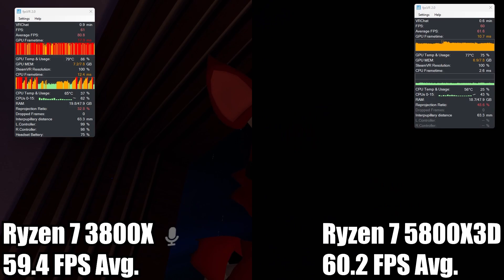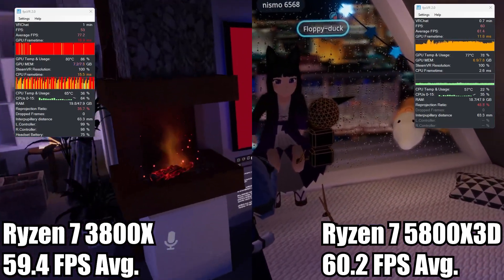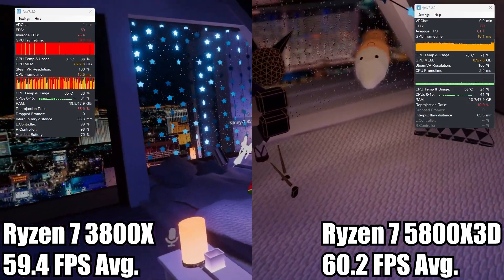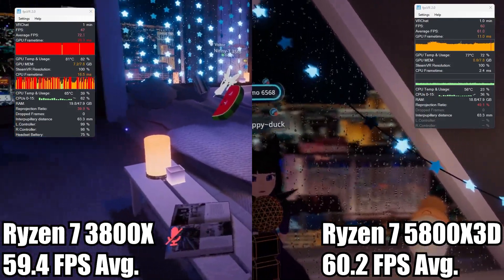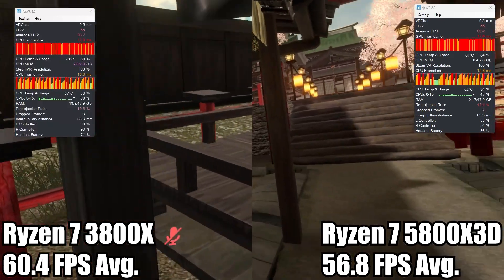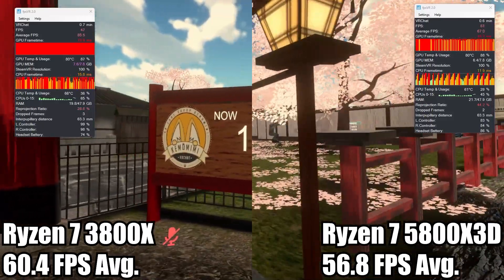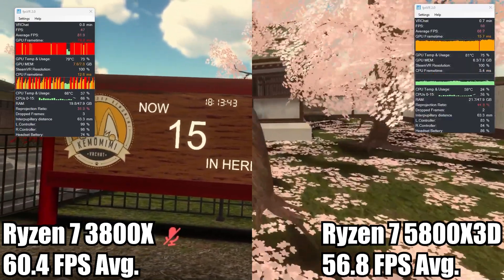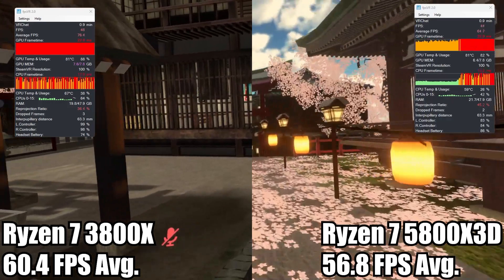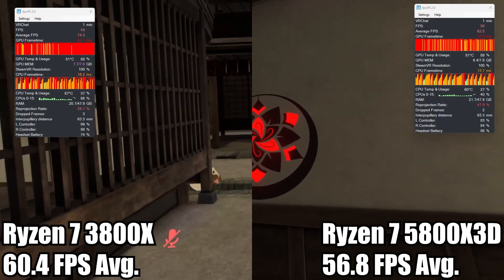A lot of these worlds are either exactly within margin of error difference or show a significant change. It really depends on the world, what assets are there, and how many players are connected — factors that can't always be controlled. For my test I decided to go into worlds with the most players each time, because I wanted to test whether having more players actually affects performance. Here we see the first world where the 5800X3D loses — Japan Shrine actually lost performance. This is still within margin of error, but the fact it happened is pretty shocking. Luckily this was the only case. It could have been that the players in the first Japan Shrine run were super optimized. Most of these worlds have it set to only download avatars rated above Very Poor, so that shouldn't really be influencing the tests.